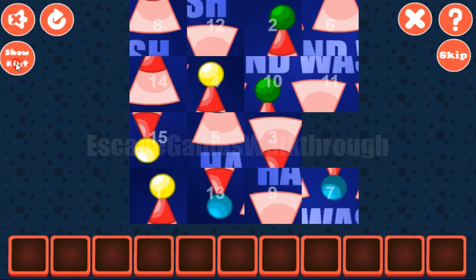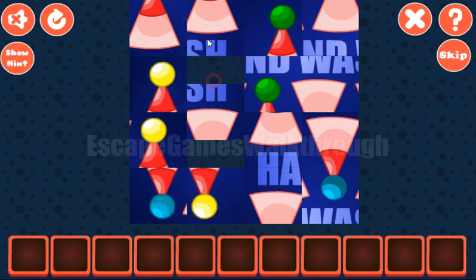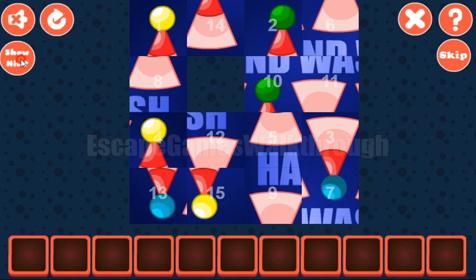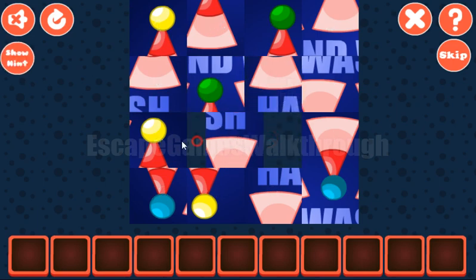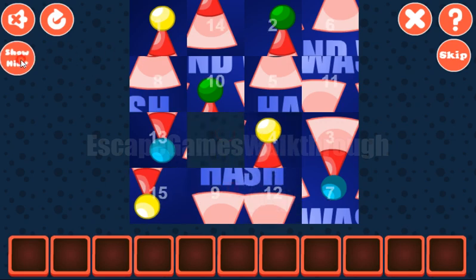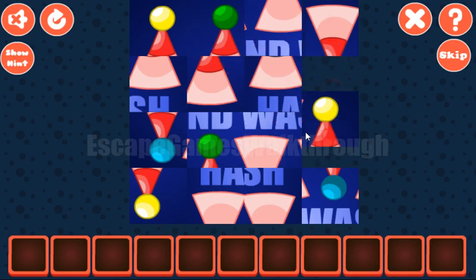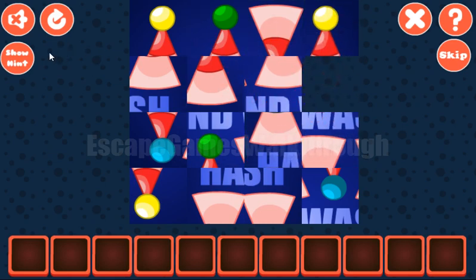So the first row has tiles 1, 2, 3, and 4. The next row is 5, 6, 7, and 8.